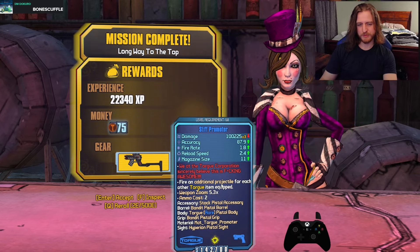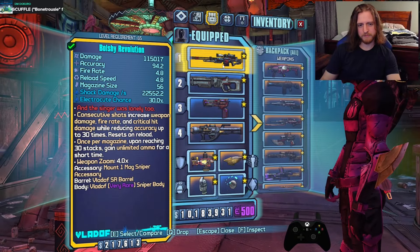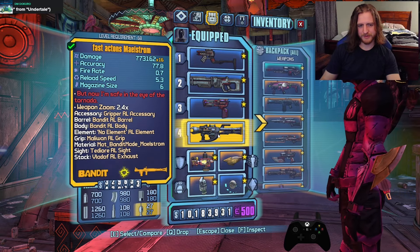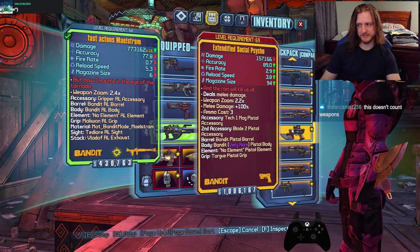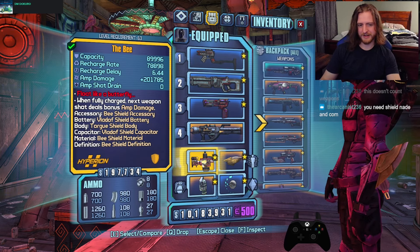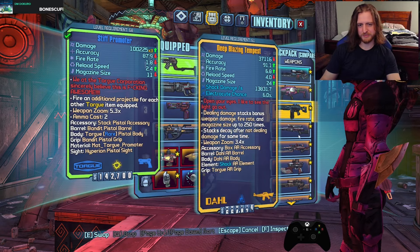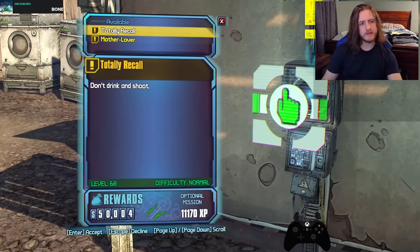For Long Way to the Top, the Promoter fires an additional projectile for each other Torg item equipped. That's kind of nice — I wonder if it's strong at max effect. But it doesn't count weapons, it only counts these other Torg items. So it's not as funny as I thought it was going to be — never mind. Still need an idea; that's going into my backpack forever.